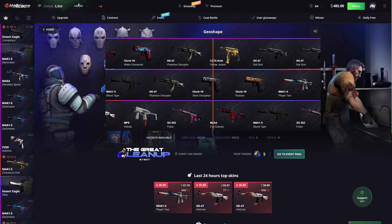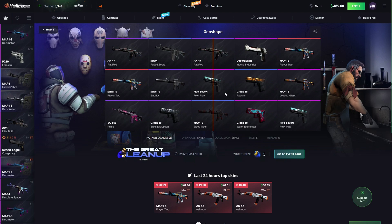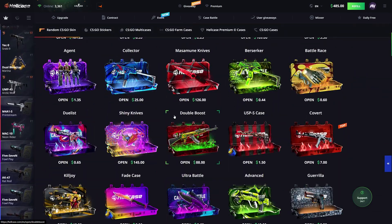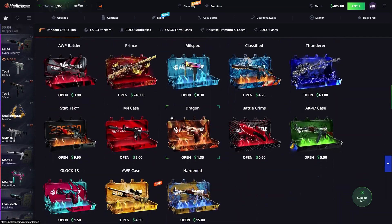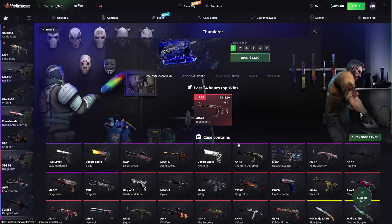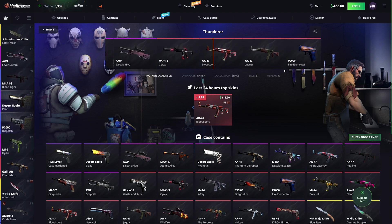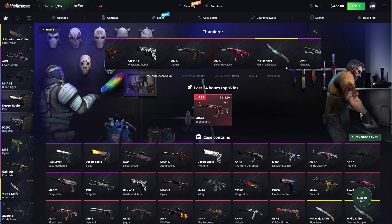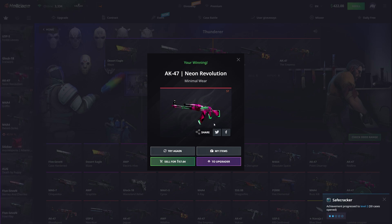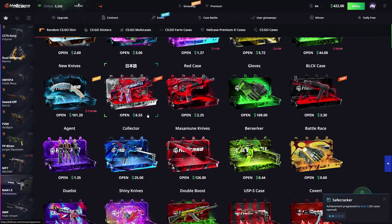Let's open this up three times — I want to keep some skins to try the upgrade feature. We got a Rat Rod. We'll keep it for the upgrade, possibly, or sell it back if we need to. Let's try some random cases. I saw this one case that was about 60 bucks that I opened before — it was actually pretty good. It's not looking great on the top 24 hours, but we'll give it a shot. Case is about 60 bucks. Flip knife would've been a bless. $57 — okay, we're not gonna make profit but we're not losing a crazy amount.